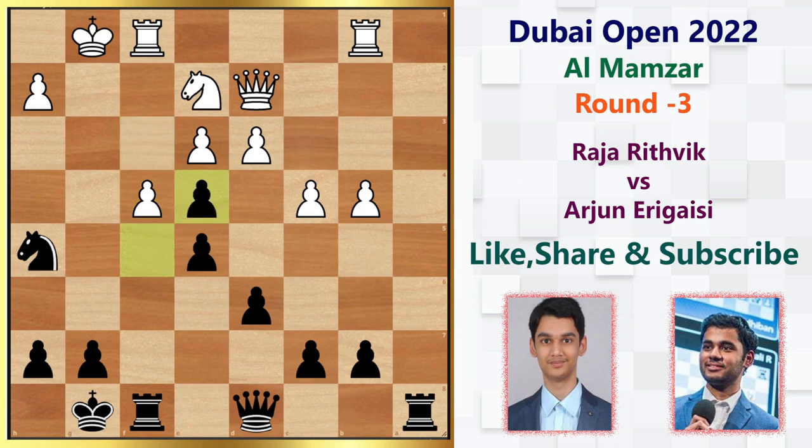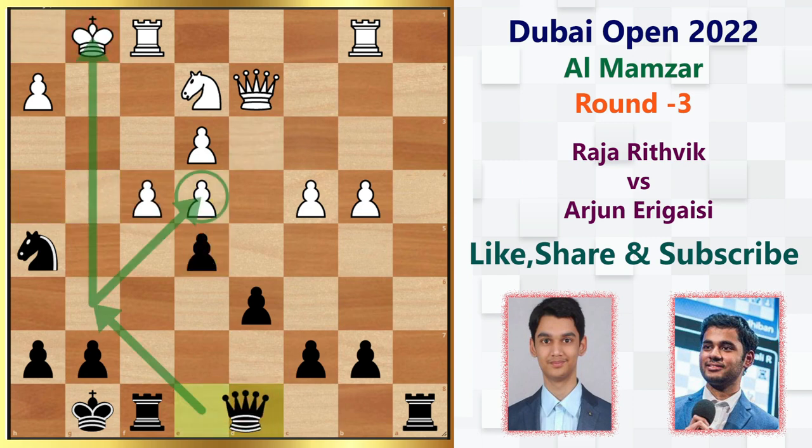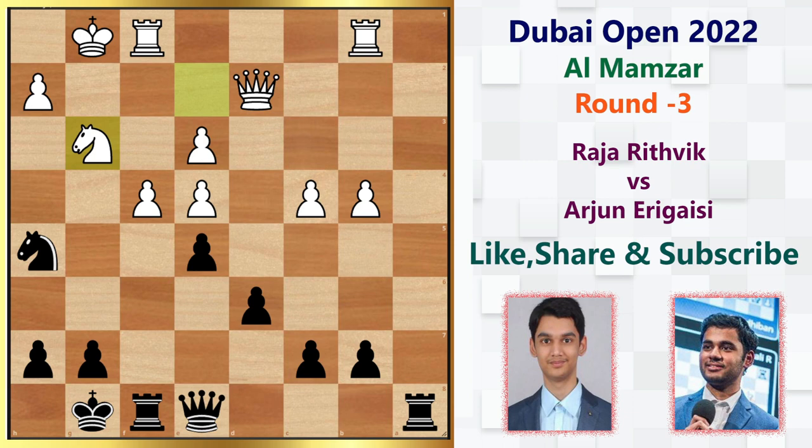That allows Arjun to capture toward the center with f takes e4. Arjun has a beautiful idea: he could play queen h4, but he doesn't in the game. The queen h4 line would go: f takes e5, queen g4 check, king h1, pick up the pawn with check, king g1, queen takes e5 — and this ending looks good for Black. Instead, Arjun plays queen to e8, wanting to go to g6 to check and pick up the pawn. Sensing this, White plays knight to g3, defending both ideas.